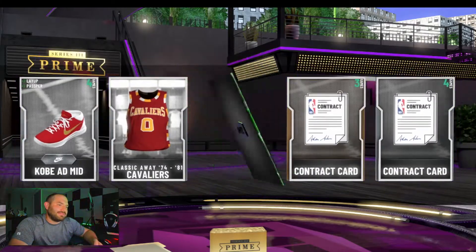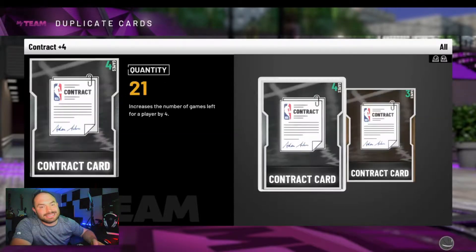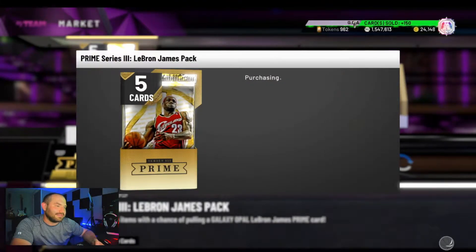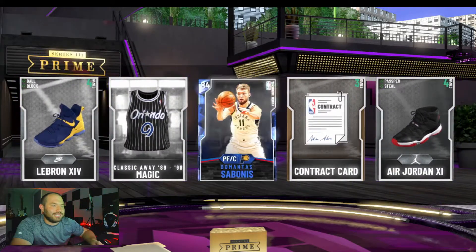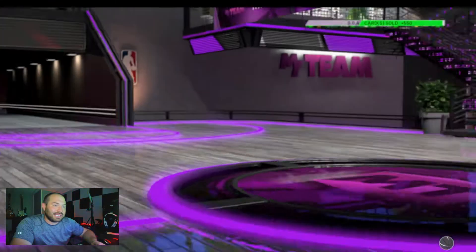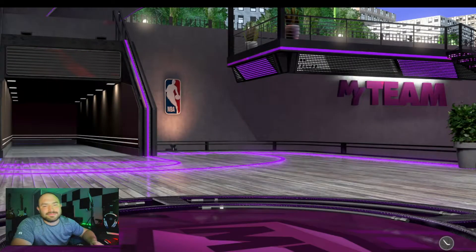Give me an opal. Okay, so we got a few more packs left — let's see what we can do, see if we can clutch out an opal. At least we got three packs left. 2K, if you could try not to suck completely. Yeah guys, this is a complete waste — this VC I've been saving up — nothing here, nothing there, it's bad guys.